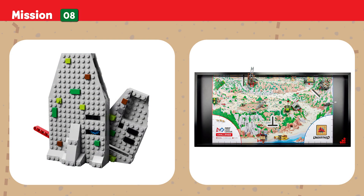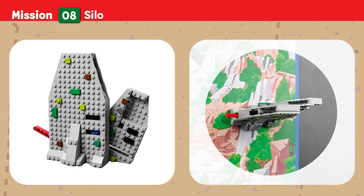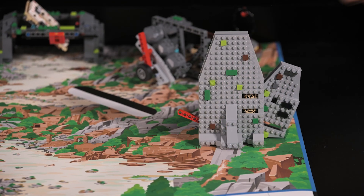Mission Eight: Silo. Empty the silo of the preserved food so it can be analyzed at the lab. Points are scored if preserved pieces are outside the silo.